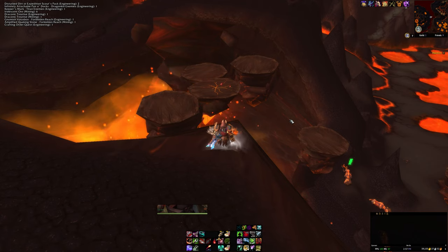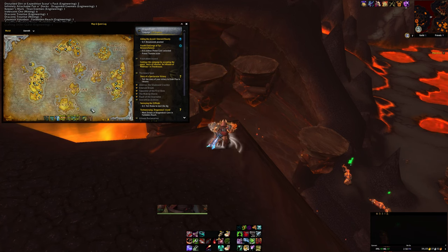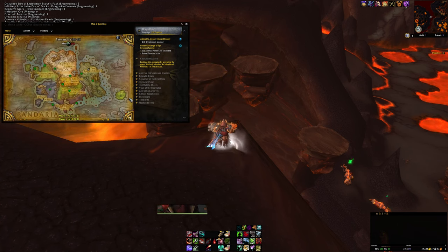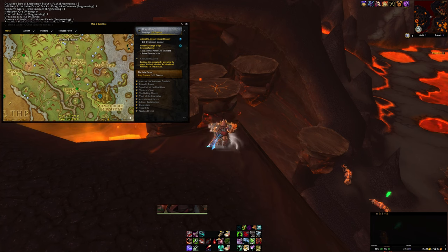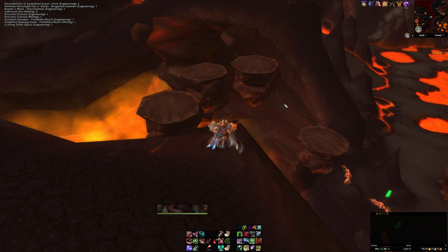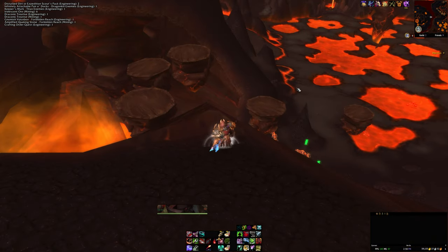If you'd prefer a black and green or all-green version, there's a far easier one to get over in Pandaria in the Jade Forest at around 39, 47. You can mix and match — have a black one from Firelands and a green one from the Jade Forest. Both are very unique jade-style cat models.